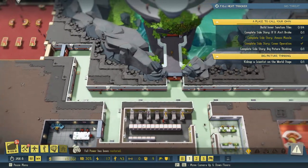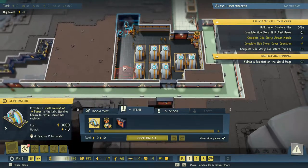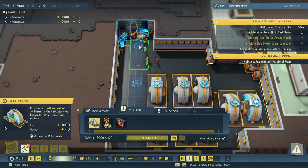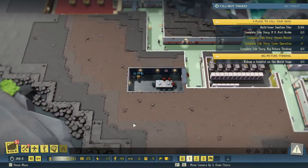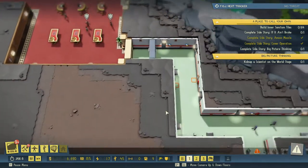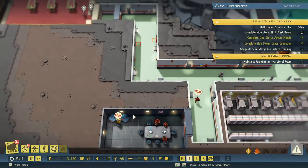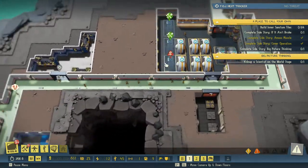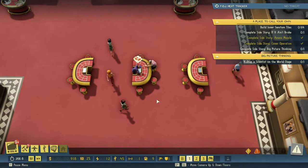Power restored. I think we're going to build a couple more of these — that's nine grand. Not enough gold to complete this construction. Well, we're distracting these guys nicely but we need to make some money. Two of them will be built and then when we have some more money the last one will be built. We're actually making a bit of money from our valets, which is great.